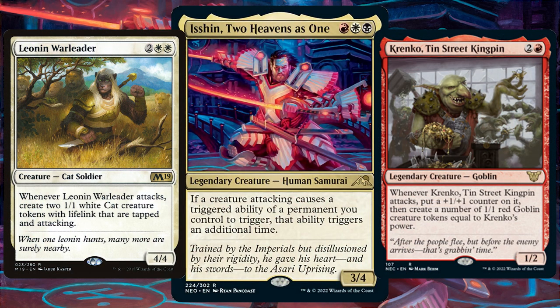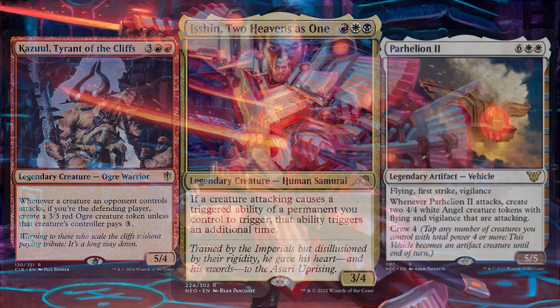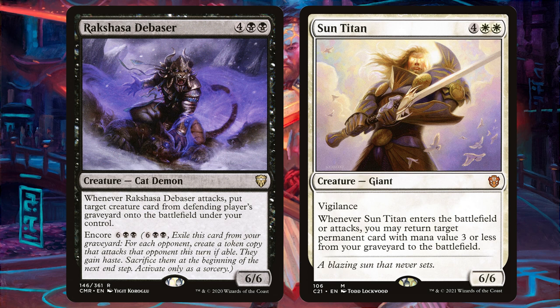We want loads of these creature creators because with Isshin we are creating two every time this attack trigger happens. Mardu Strike Leader says whenever it attacks, put a 2/1 black warrior creature token onto the battlefield, with that added dash mechanic. Sky Knight Vanguard, the flying human knight, says whenever it attacks, create a 1/1 white soldier creature token that's tapped and attacking. There's Rakshasa Debaser — whenever it attacks, put target creature card from the defending player's graveyard onto the battlefield under your control — with that always useful encore mechanic. And everyone's favourite Sun Titan, the vigilant giant, when it ETBs or attacks you may return target permanent card with mana value 3 or less from your graveyard to the battlefield.